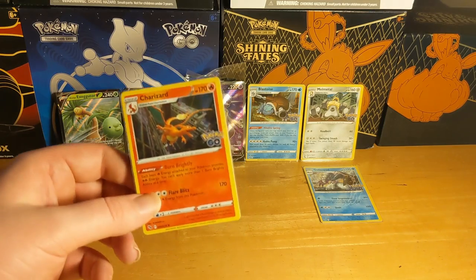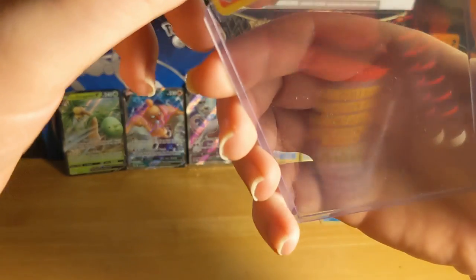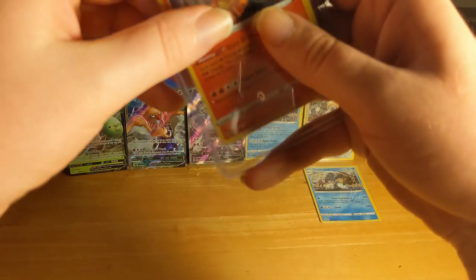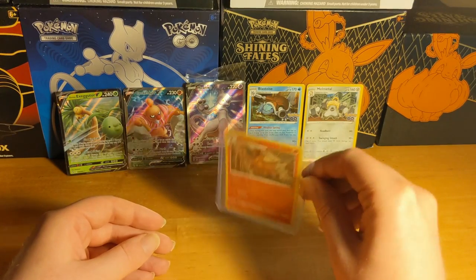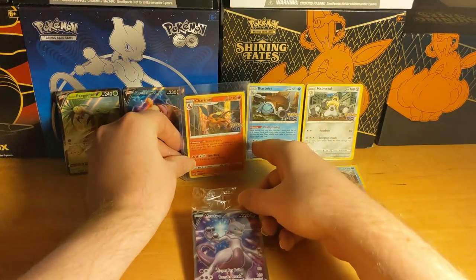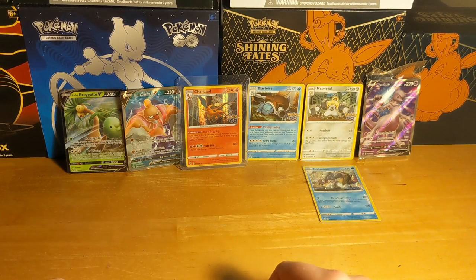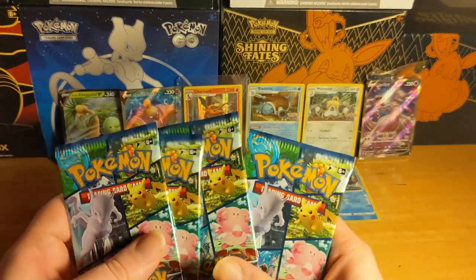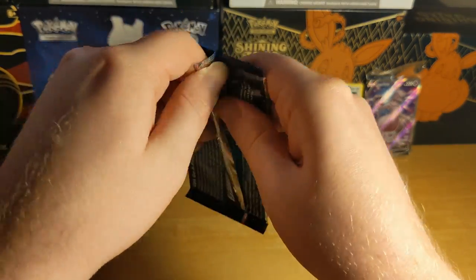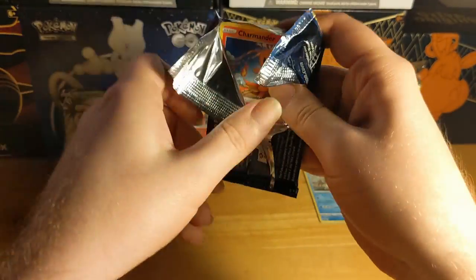Let's get him in one of these sleeves - make sure I get him in there without damaging the card. He's going to be in there a long time. I'm going to use a different one - I want to make sure he's got a good home. Let's get him way down in there, right to the bottom. Sorry Mewtwo, we got a new favorite right here - he's going to have to go in the middle. We still got four packs left to go - let's see if we can get another one, but I'm happy with the Charizard.